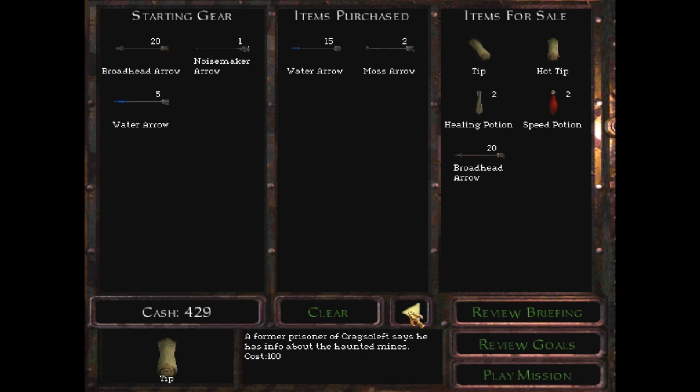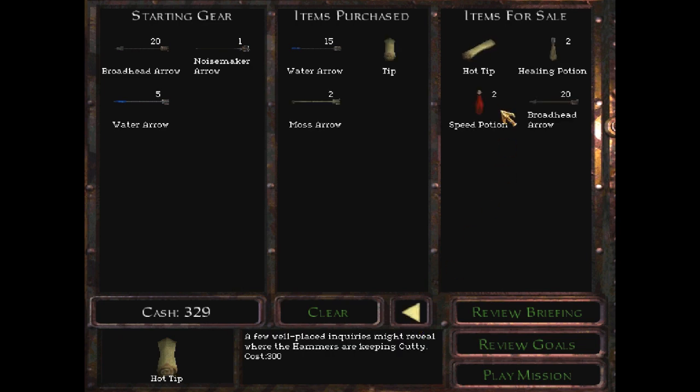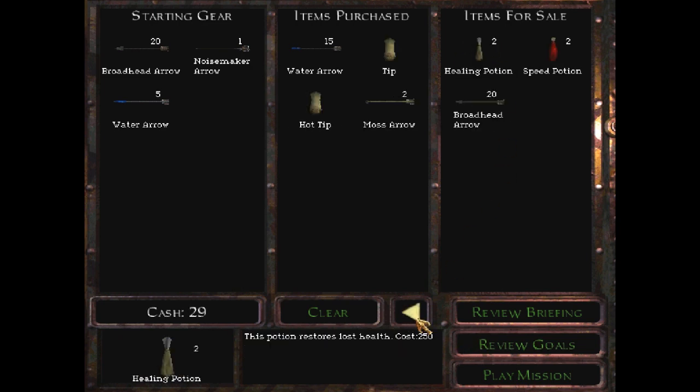We have a couple tips here - one's for 100, one's for 300. I'm going to grab these just because I have enough money and I don't really care for that other stuff. I already know what these say, but just for you guys I'll grab those. So let's review the briefing, the cutscene beforehand. This is good stuff. I'll always love these cutscenes. The animation is good. It just sets the tone.